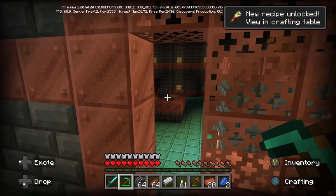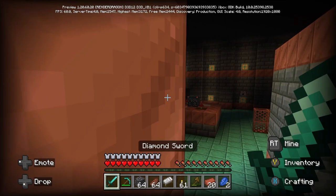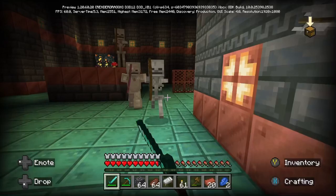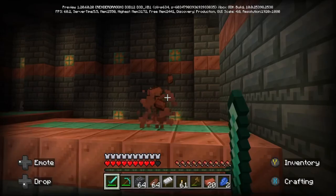We're just going to smash through the copper grates. Oh, is that the poison skeleton trial spawner? This is going to go really, really well — 100%. Poison skeletons. I forgot a shield. Wait, they're not poison skeletons. I think they should be — I think that's a bug. They should be poison skeletons.